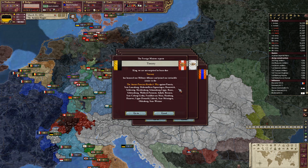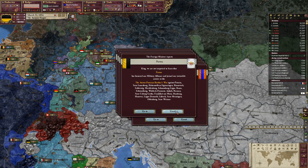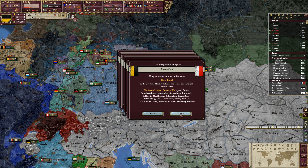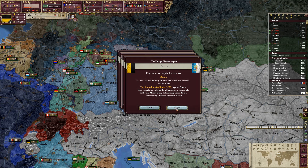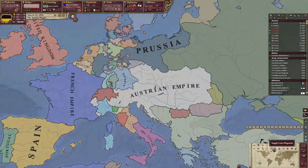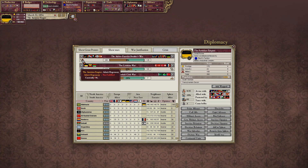So it looks like we have all of them — let's see who denied and who accepted. Tuscany accepted, Two Sicilies accepted, Parma, Modena, Württemberg, Saxony, Nassau. Holstein refused. Hesse-Nassau, Hesse-Darmstadt, Bavaria, Baden. Spain refused. Belgium accepted. Sweden accepted. San Marino rejected. How is the military power versus each other? We are double theirs — that is a really good sign right off the bat.